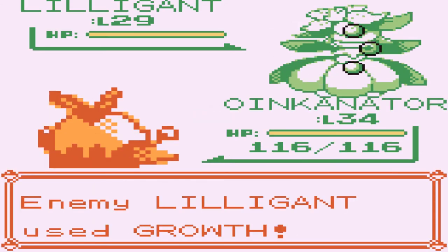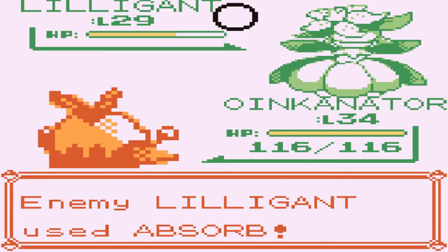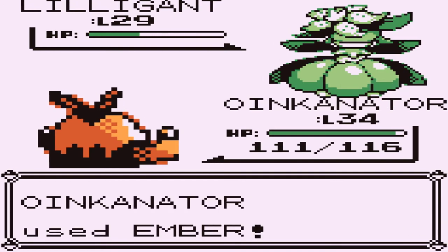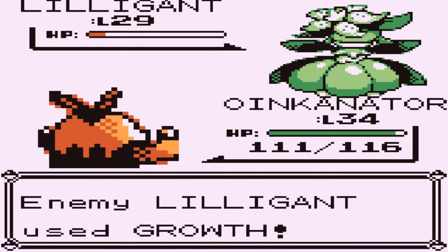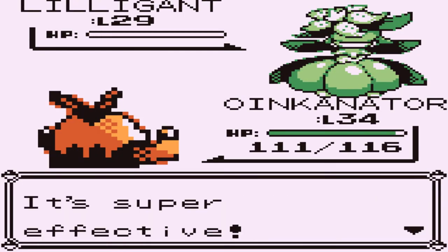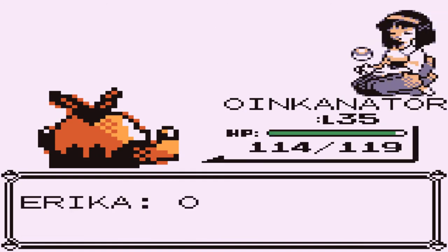Let's go with an Ember Attack. I am not worried that she's heightening up her special. Here we go again with Ember Attacks — doesn't matter. Okay, not so much HP was taken right there. Super effective AF — there's another Ember Attack. And oh wow, nearly defeats this guy. I wonder how Rufflet would have done against this guy, but who cares? Look at that — level 35. Yes, we are kicking ass, taking names right there. And Erica has been defeated!